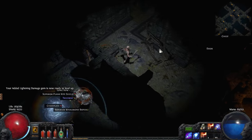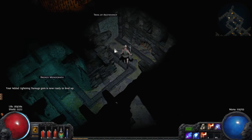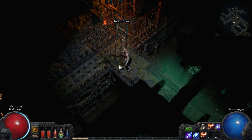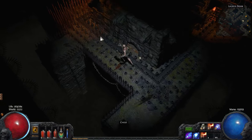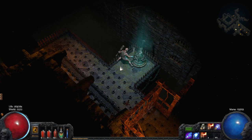The first trial is located within the Lower Prison in Act 1. To help you find the trial, the traps within make a very distinctive clunking sound as they continually activate. You'll also sometimes be able to catch a glimpse of Azaro's logo on the map, and you may catch sight of the green glow of the entrance. The first trial is the Trial of Piercing Truth, a series of spike traps. Some of these activate on a timer, and some are pressure sensitive.